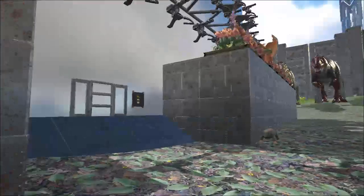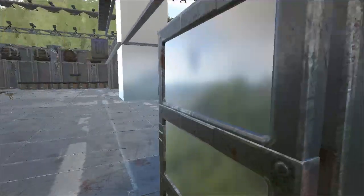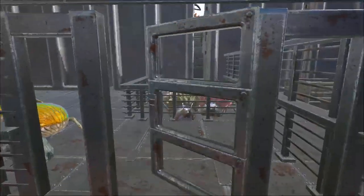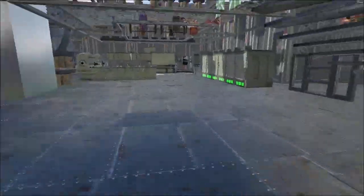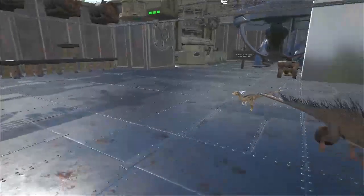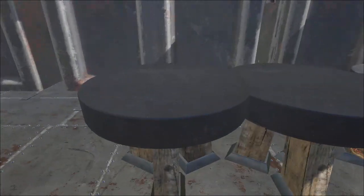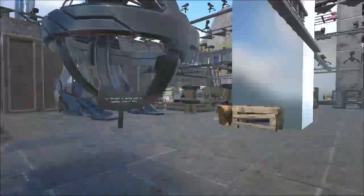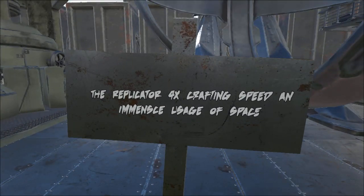Now for the main building. Bolts all the way around give us some protection. Come off to the left — snail pin, dimorphs, dung beetle, all the good stuff. Then feeding trough, some pegos, compies. This is where we kept weapons, tools, armor, and saddles. This was all our resources — our good stuff was in here: smithy, tech replicator. The replicator gives four times crafting speed and immense storage space.